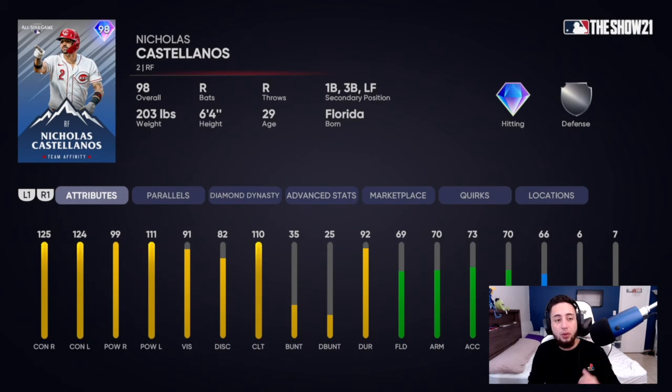Nick Castellanos, 98 overall diamond — a lot of people have been talking about this card. 125 contact vs. right, 124 contact vs. left, 99 power vs. right, 91 power vs. left, 91 vision. This guy rakes — I can tell you that right now. He's a right fielder who can also play first, third, and left. Fielding and speed aren't there, but his hitting absolutely is and this guy is going to rake.